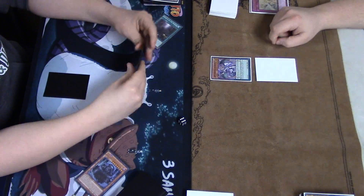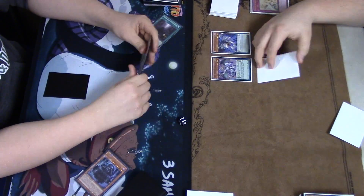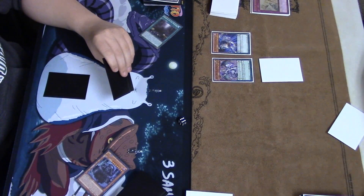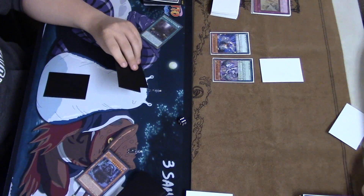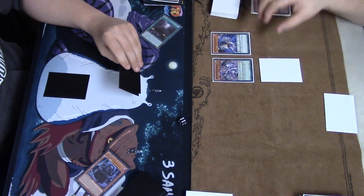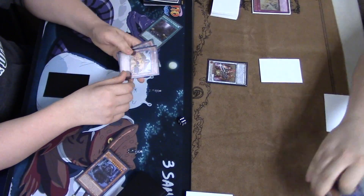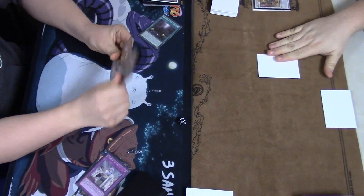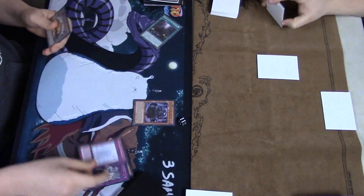Now that the Monarch player has exhausted both normal summons, it's going to be pretty much over for his turn. He's going to swing in for 1950 and 1850, then Silver Claw bumps himself up by 300 swinging in for 2100 attack. Goes for it — looks like Ignister in main phase two gets Scolding. Interesting card choice, though I think that's actually pretty common for Monarchs.